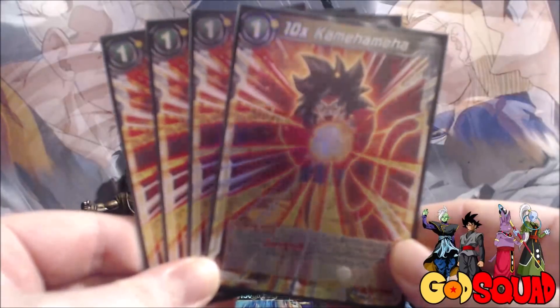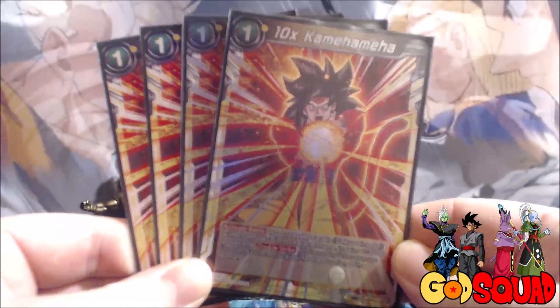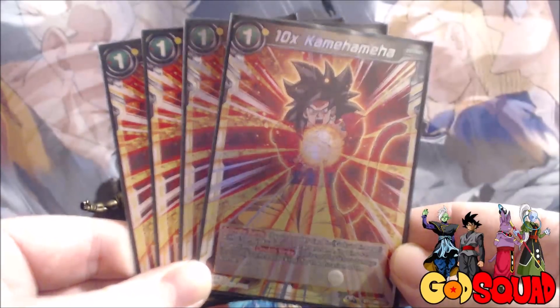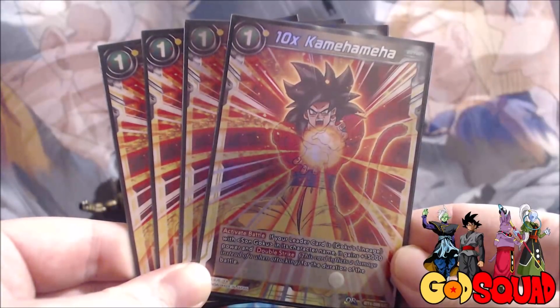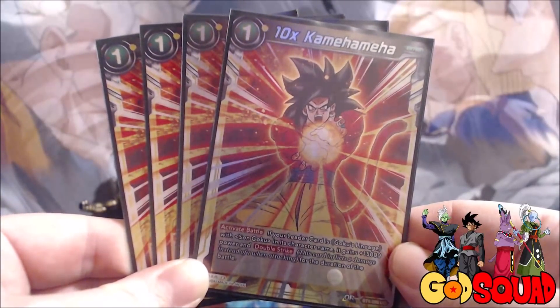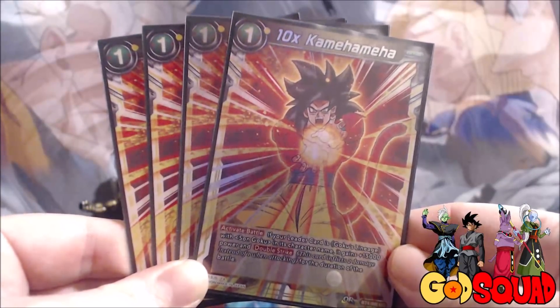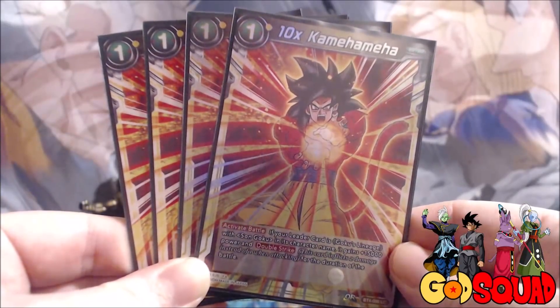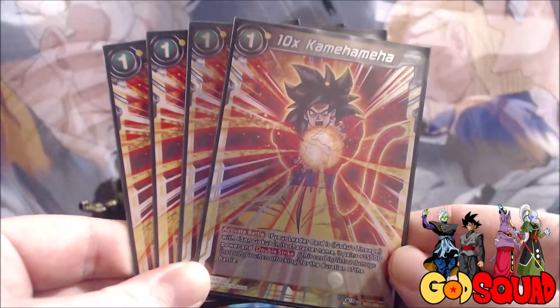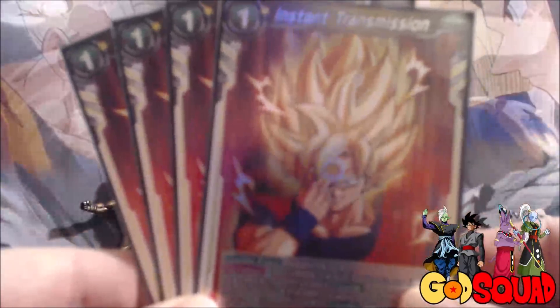We run four of the leader-specific card 10x Kamehameha. For one energy you can activate this card during battle - if your leader card is a Goku's Lineage with Sun Goku in its character name, it gains plus 15,000 power and Double Strike for the duration of the turn. You can activate this when you have your critical ability going, and with that extra 5,000 you play this for 35,000 Double Strike Crit coming at your opponent. If you can't use it offensively, you can keep energy open on your opponent's turn and play it defensively - combined with your super combos, there's literally no way your opponent is getting through.